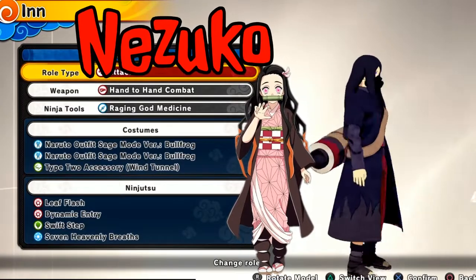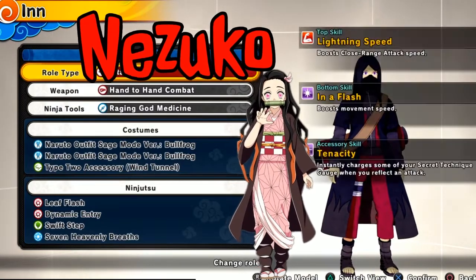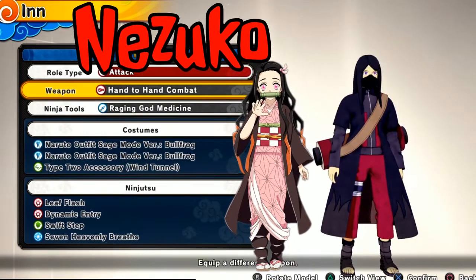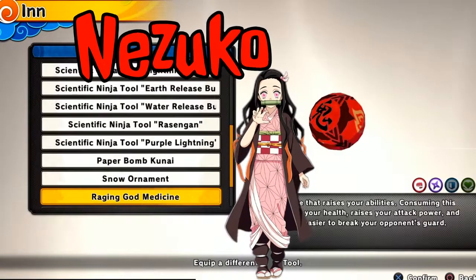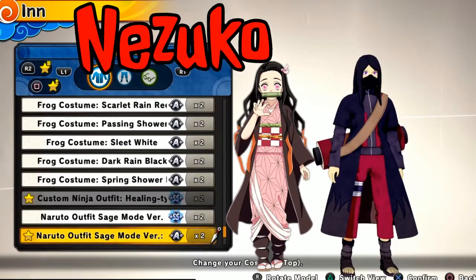First off, we're gonna set it off with Nezuko — super popular. I went with the attack type, of course. She's all about the hands and nails — well, the claws, a little more nails. It's like a saber thing, but she's crazy. She's a demon, she's cute, but the drip is nice.